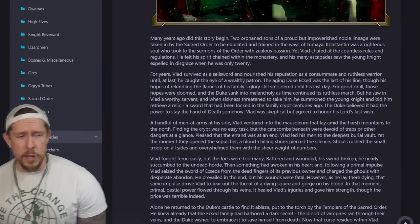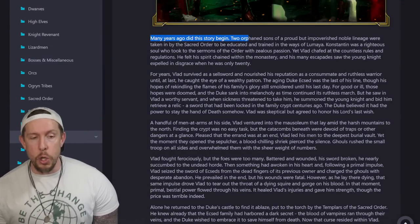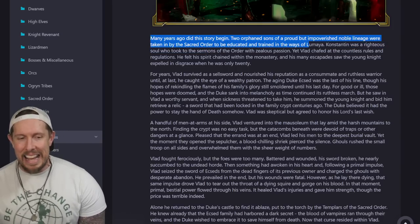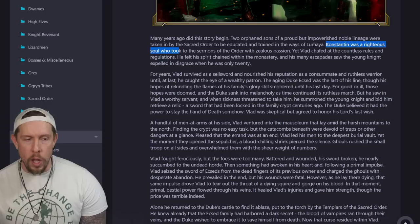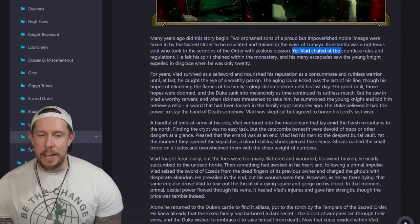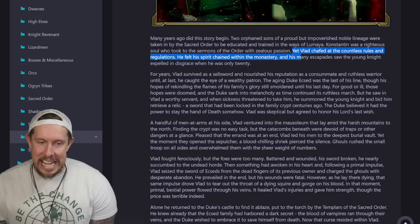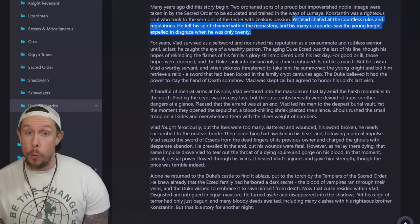But first, let's jump into the lore of Vlad the Nightborn. Many years ago, two orphan sons of a proud but impoverished noble lineage were taken in by the Sacred Order. Constantine was a righteous soul who took to the sermons with zealous passion, yet Vlad chafed at the countless rules and regulations. He felt his spirit chained within the monastery, and his many escapades saw the young knight expelled in disgrace when he was only 20.